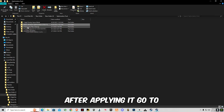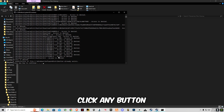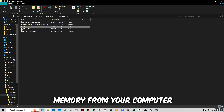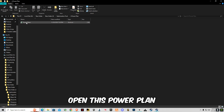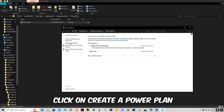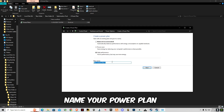After applying, go to 'Temporary Files Cleanup', double-click on it, and click any button — it will delete cached memory from your computer. Then open the 'Power Plan' folder and click 'Create a Power Plan', then click 'High Performance' and name your power plan, for example 'My Gaming Profile'.